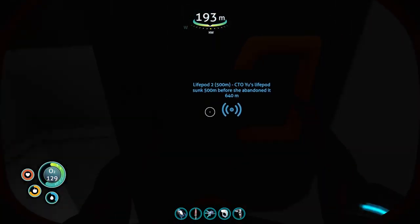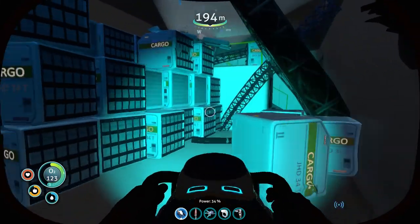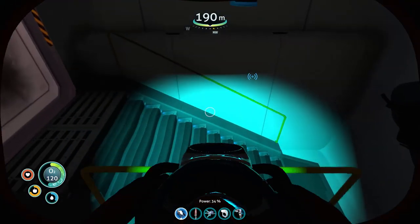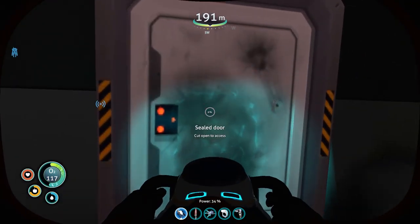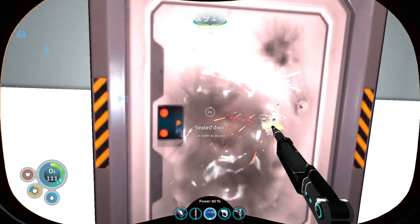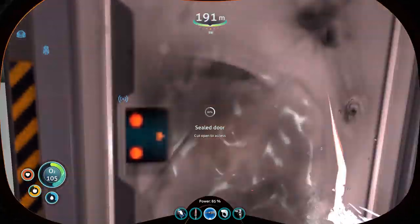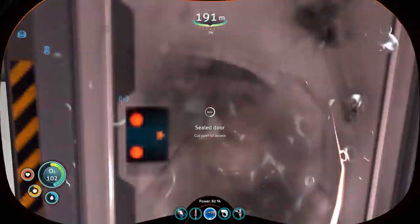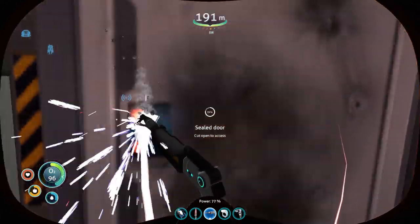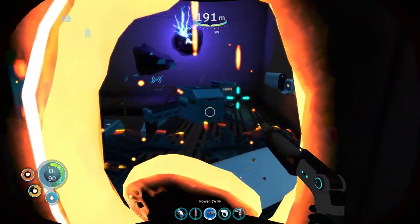Let's just open everything. We've got a sealed door, so let's equip the laser cutter. We're going to have to go get some air from the cyclops though. Let me open this and then go get some air before we come back and keep exploring. I'm super excited - the drill arm fragment is going to be really useful. I definitely think we should make that before we go back.